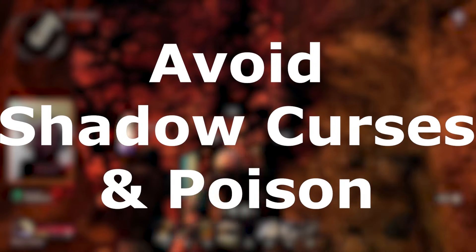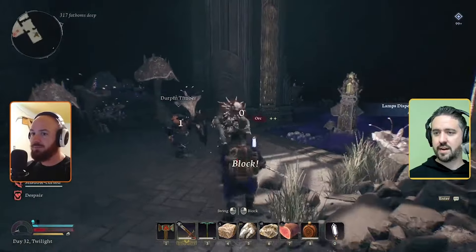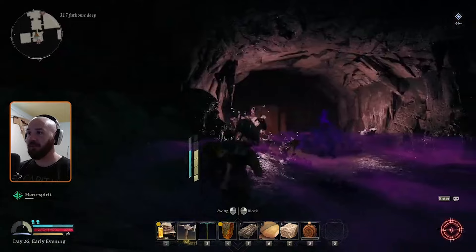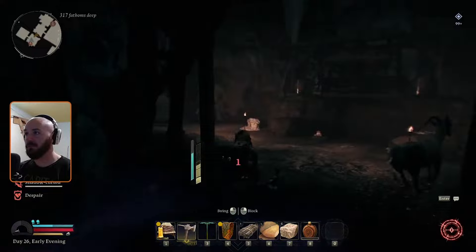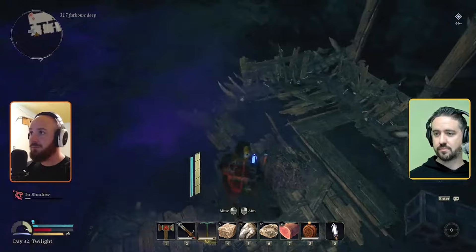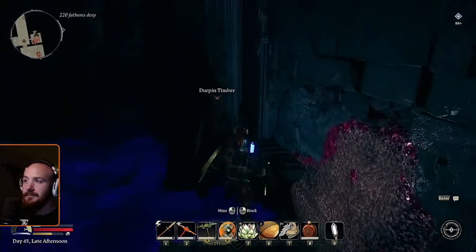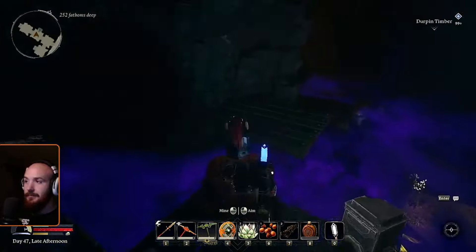Tip number four: avoid shadow curses and poison. Shadow curses and poison will kill you dead — they ignore armor, and it doesn't matter how much health you have because they last forever. Shadow curses often block paths to resources or areas further in the map, and I found myself dying or being really low on health for a boss fight because of them. A friend suggested I just build quick platforms to get to the other side — you can carry some wood, build a couple platforms on the wall, and walk above the shadow curse in safety.